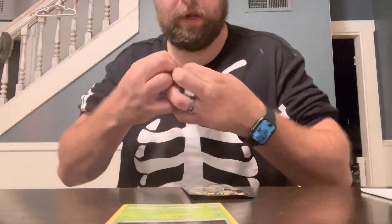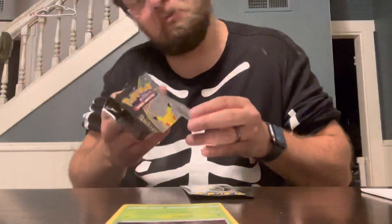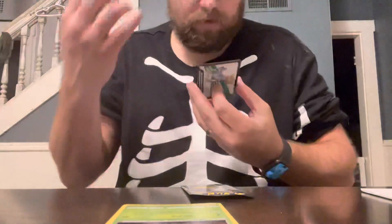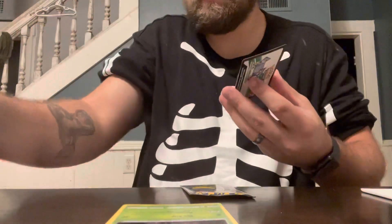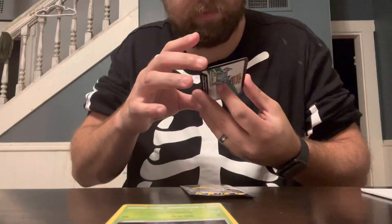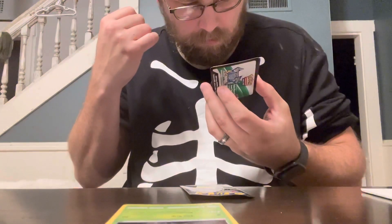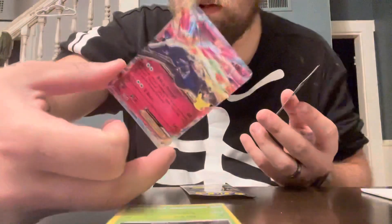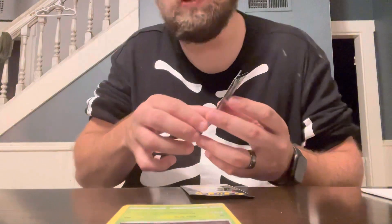I wonder if all these four packs are all the same ones - I'd have to get another set I guess. Looks like some kind of whale - Kyogre. Got another Cosmog - I think that's three of them now. And Zerneas. Not sure on that one. And then we have a Lunala, which I think we have that as well - moon Pokemon.